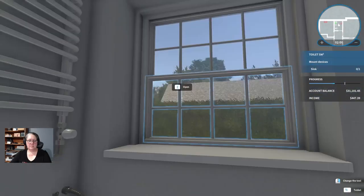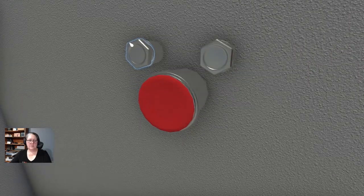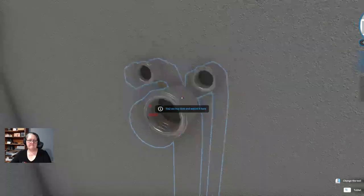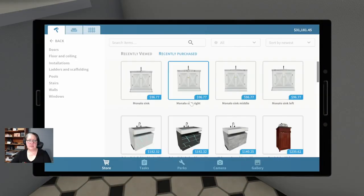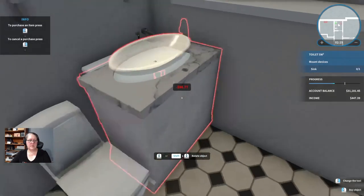We'll just get this bit done and go over here. If you ever have trouble putting a sink on, check to see if you've unscrewed it first — don't be like me wondering why it's not working. Let's go with the Monalo sink; I think white fits pretty much with the decor he's got in here.